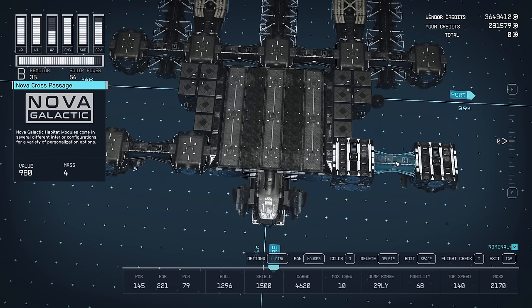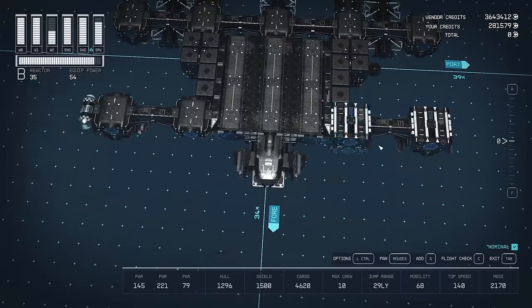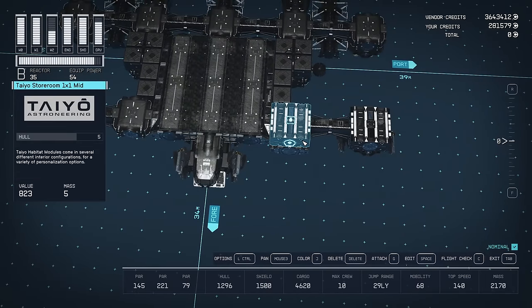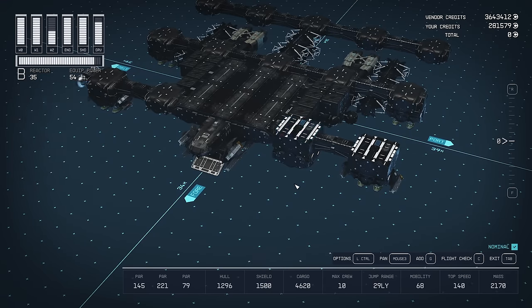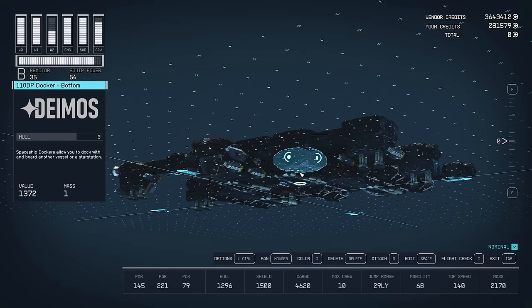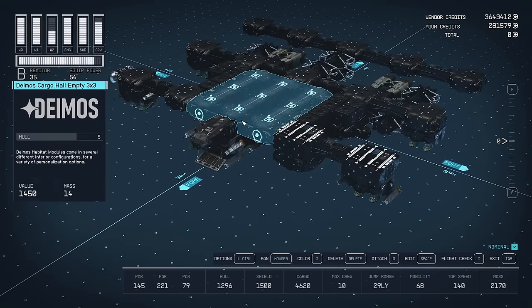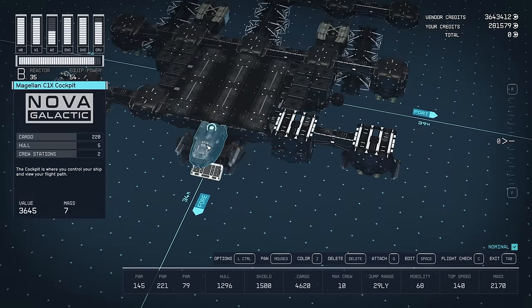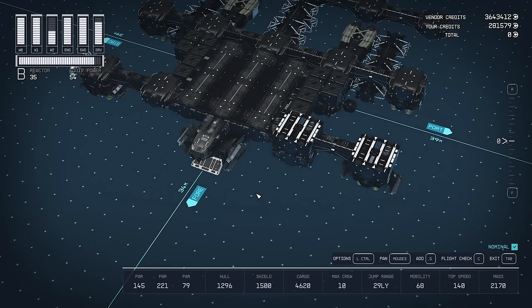It's literally just... I might as well just have these things - the cross passages from Nova - I might as well have them, or have the Hopetech spines. Because they have no function other than, in Starfield, something to walk through, something to walk into and out of if I have a docking plank, or if I use it to come in through the landing bay, attach it to a cockpit. They're just unimpressive.